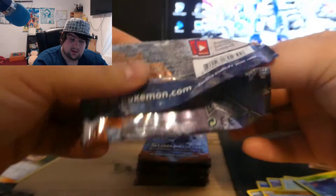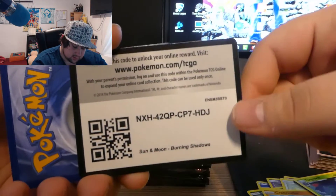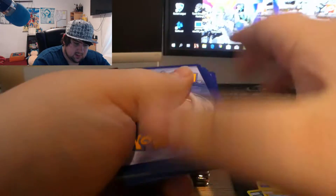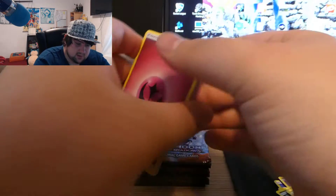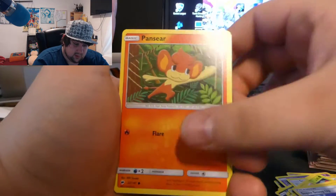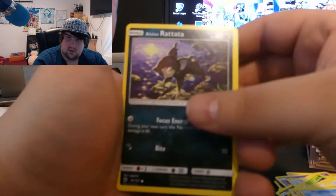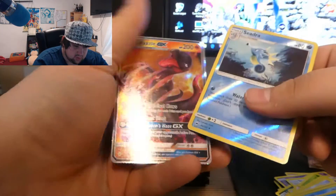It's too bad Burning Shadows didn't implement prism cards, because that's a good alternative for getting double pulls. Having a green code is fair enough I think, but it's just bad to have regular rares only.